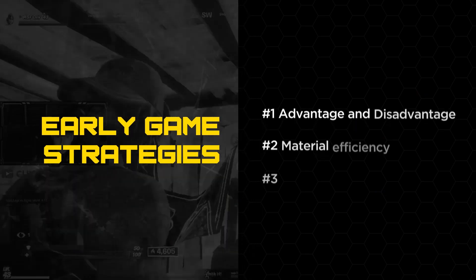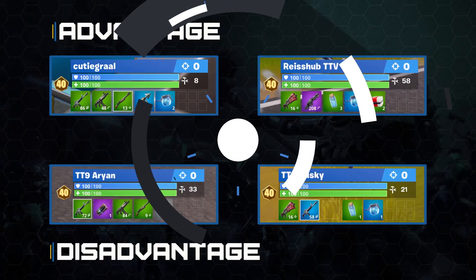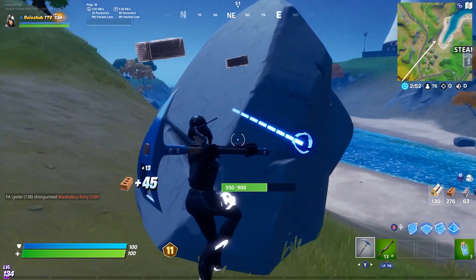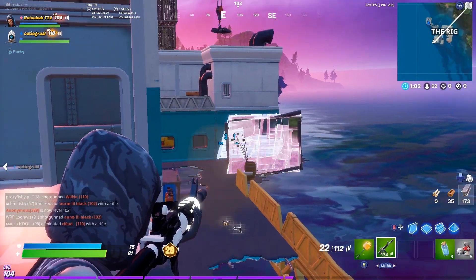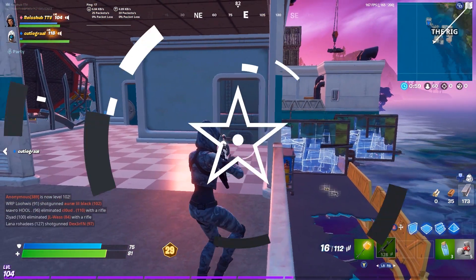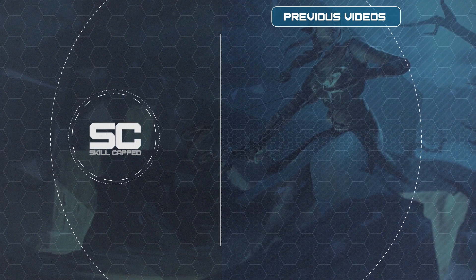So there we have it — these are the three early game strategies you can implement to help you win more early game fights. Always try to gain the advantage over your opponent and assess it based on their looting path compared to yours. Set your looting path to ensure you harvest high yield materials shortly after dropping, and establish power positioning on your drop spot in terms of height and right-hand peaks. Hope you guys enjoyed the video — this has been Reachoff at Skillcap.com, thanks for watching and see you next time.